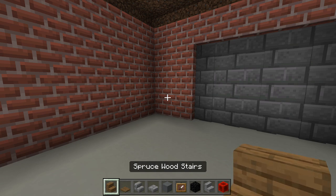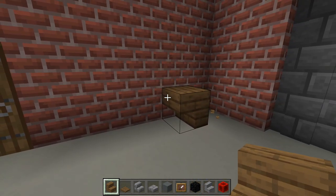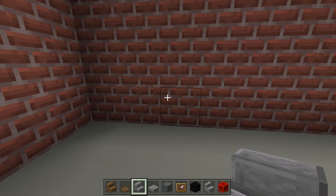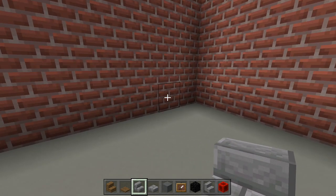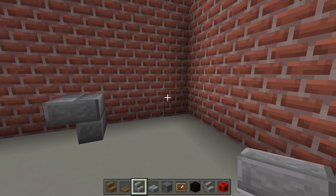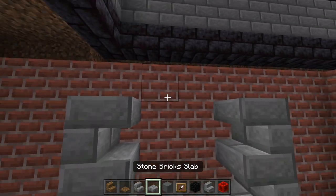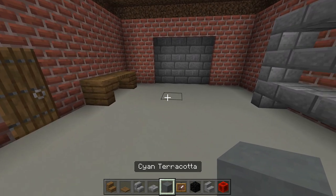Between the door and the garage door, place an upside-down spruce stair in the corner, skip a block, place another upside-down spruce stair with a spruce trapdoor in the middle. On the other side, count in 4 blocks: 1, 2, 3, 4 — place a stone brick stair upside down. Do the same from the other side — 4 blocks in — so there are 3 blocks between them. Add stone brick slabs in the middle, and repeat two more times for garage shelving.